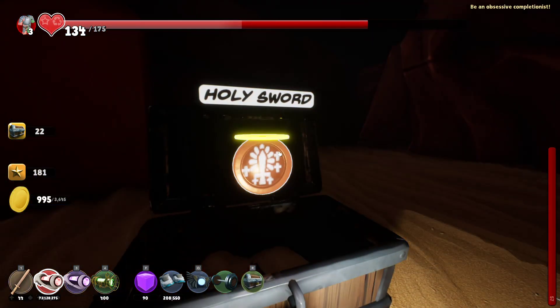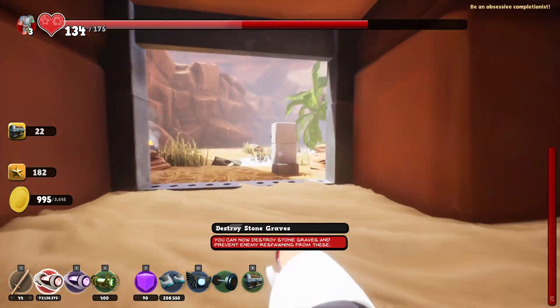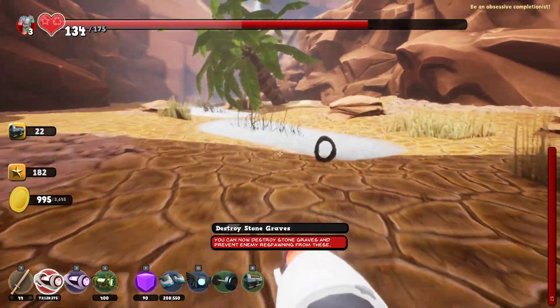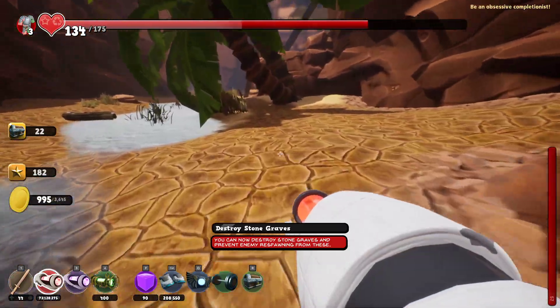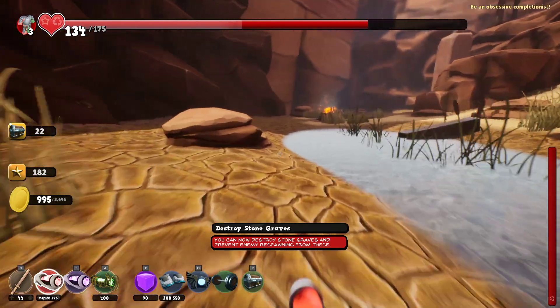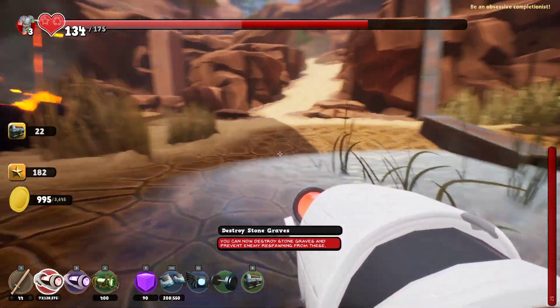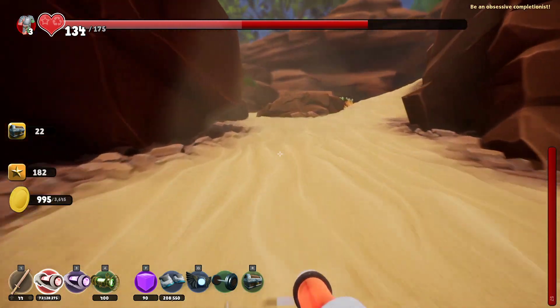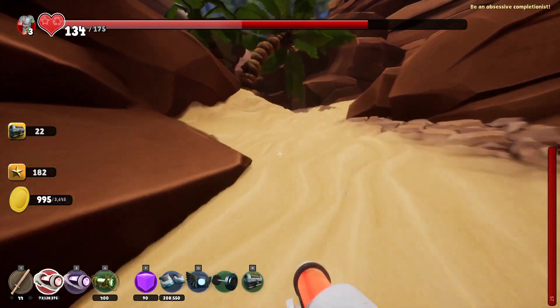Holy sword! Yes — you can destroy stone graves, nice. I think there's an achievement for destroying all the graves. It's gonna be kind of annoying to do. What else do we know now? What can we do now that we couldn't before? We solved this one completely, right? I think so.